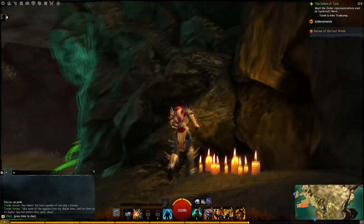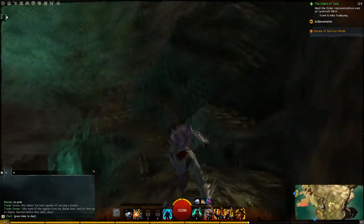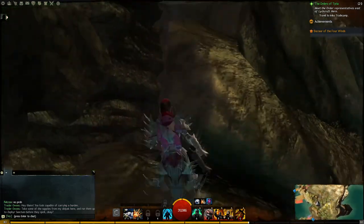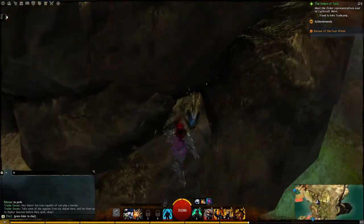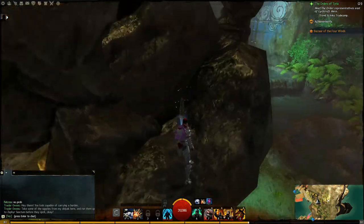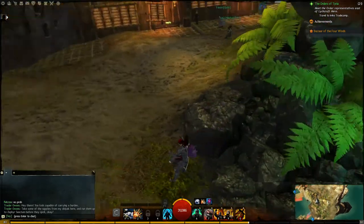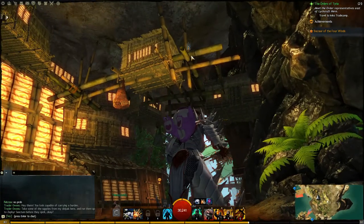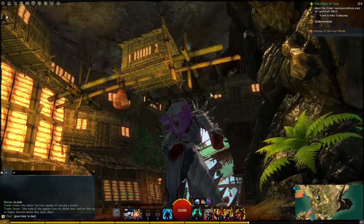Come over to where these candles are and jump up onto this rock. Drop down to here and there's a Sky Crystal right here. Just jump down, and from here you're going to notice a Sky Crystal here, and there's another one over here somewhere.